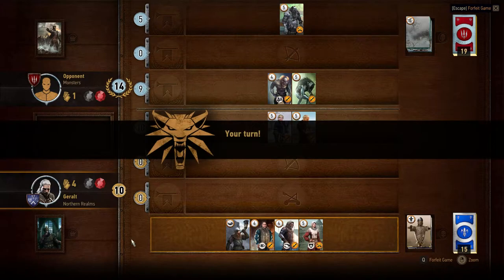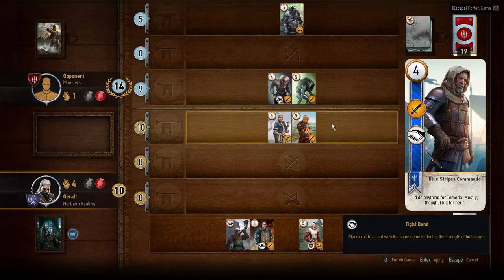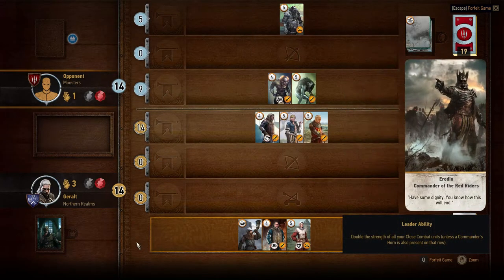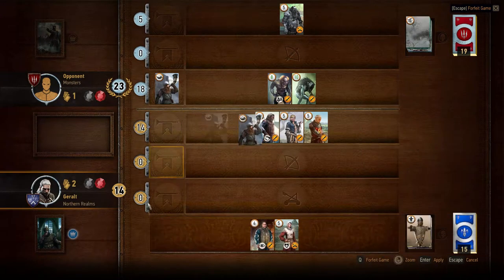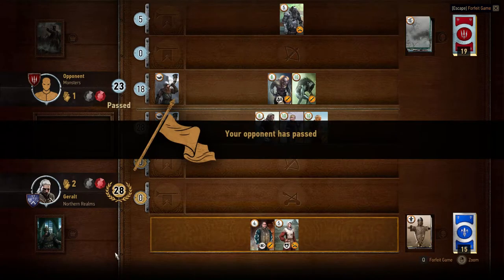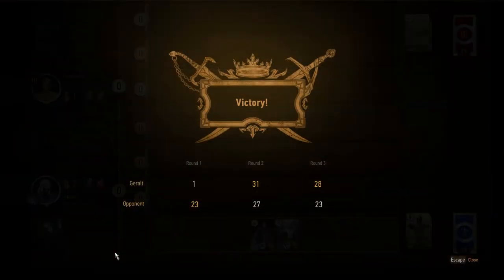She can double these with her special ability but I can counter it because I have this. I'll throw him out here — and that's exactly what she does, she doubles the strength of those. But I can do the exact same thing. She's only got one card left. And the last card she has — yes! I beat her! Awesome, she had some tough cards too. Fantastic, holy cow!